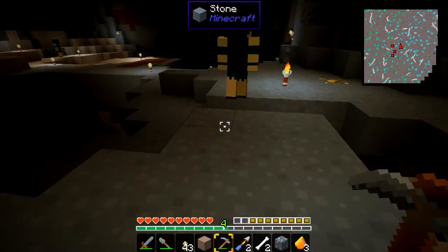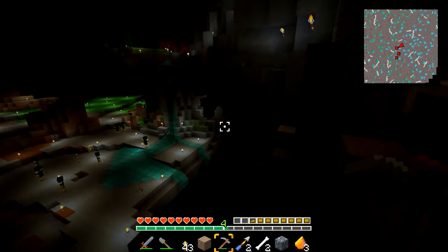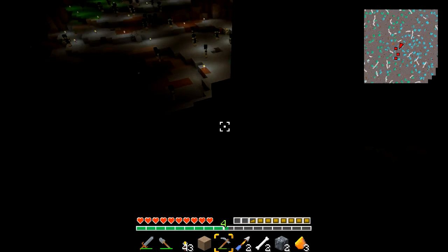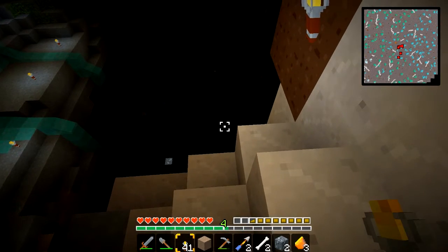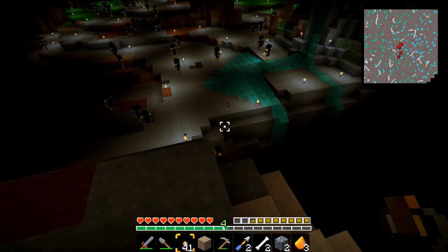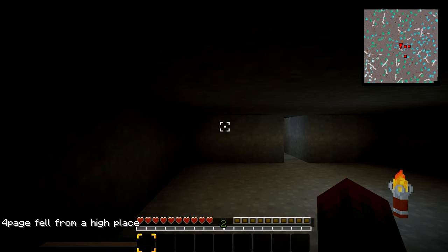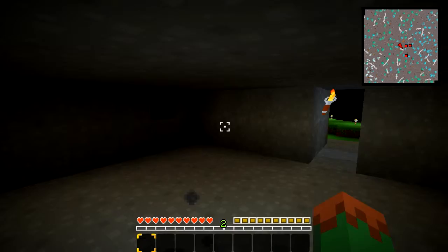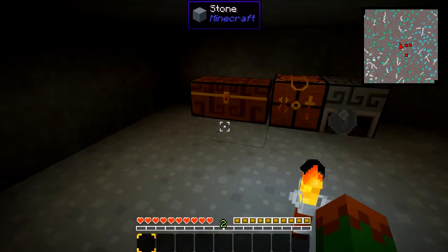I wonder if the way you do things in Tinker's Construct is still the same as before, because if it's not I have no idea how to do things. Iron! I knew there was some iron nearby, I could sense it. There's some quartz. Oh crap — goodbye cruel world! Ow! I felt that — like I legitimately felt that.